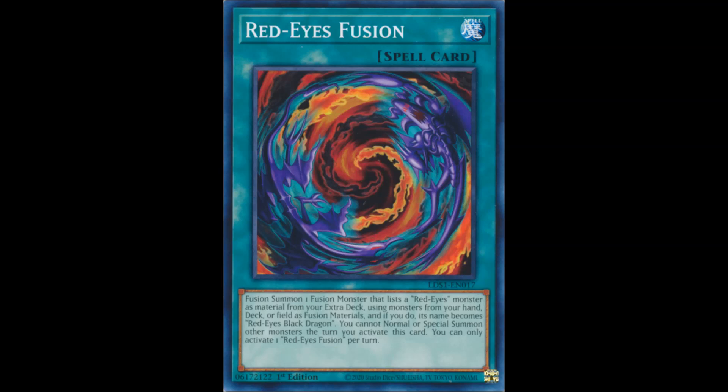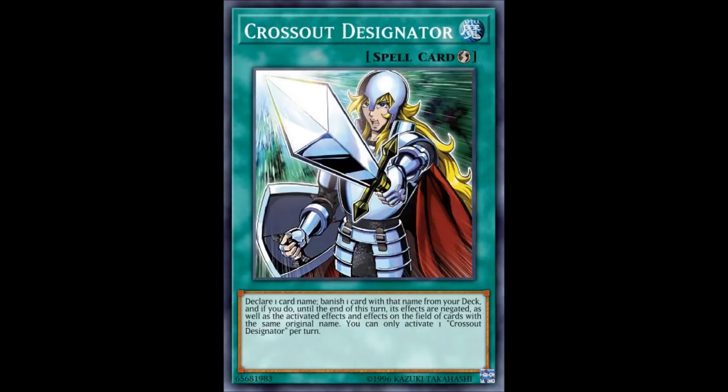They can Crossout Designator Red-Eyes Fusion. So now me playing 3 Red-Eyes Fusion doesn't seem that viable anymore. On the contrary, we can use Red-Eyes Fusion alongside Crossout Designator calling Ash, meaning it resolves.